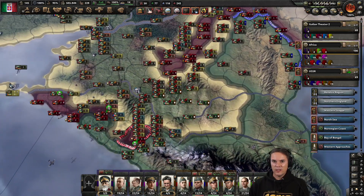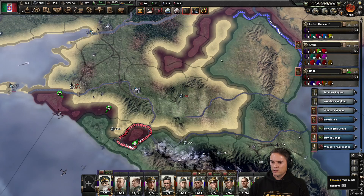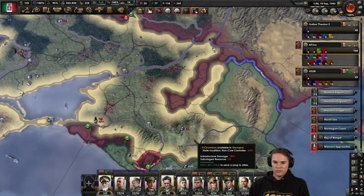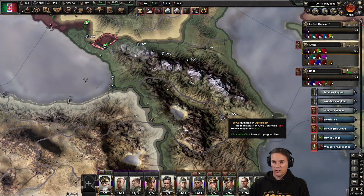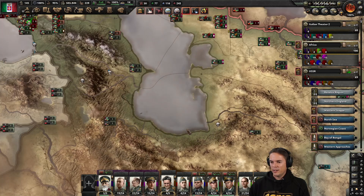Did we get the oil? We should have a nice supply of oil now. We should have had all this though - 50 oil. That's what we like to see. That's why we're here.